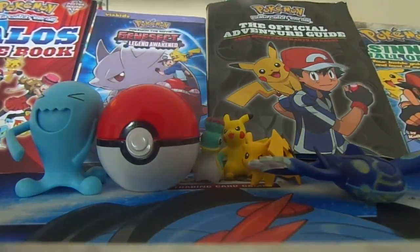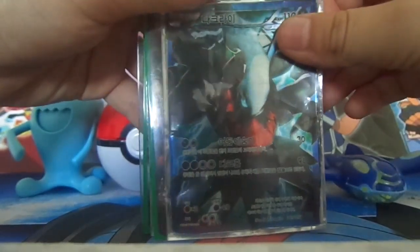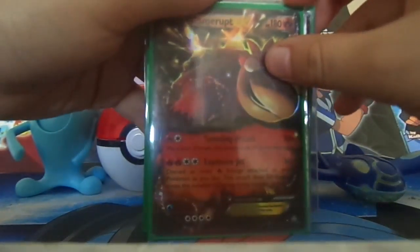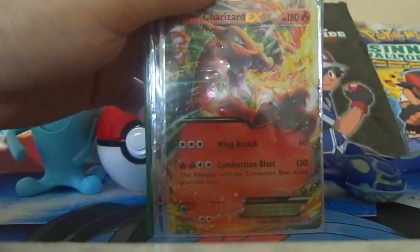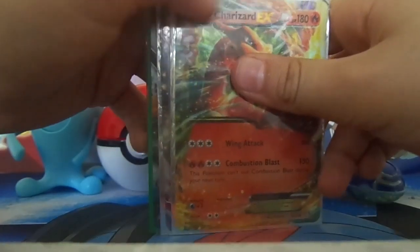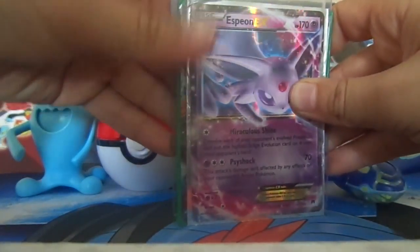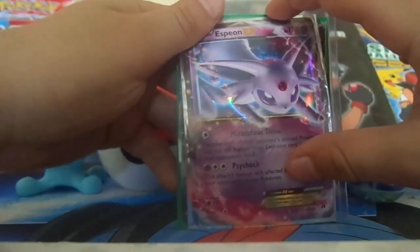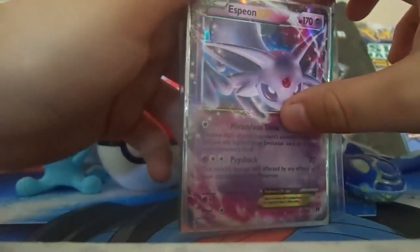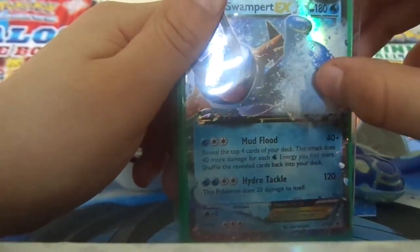Here it is. First it's this dark 8 — it's a full art, you can see there. Camropt EX, it's not a full art. And then it's a Charizard, I really like him. Then it's an Espeon EX — I like it because I got it in that box sent by Javier. And next it's a Swampert EX from the Mega Swampert EX Premium Collection.